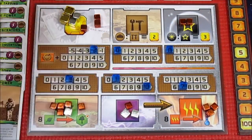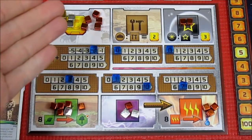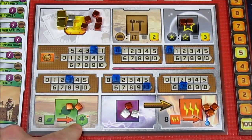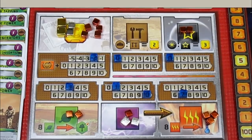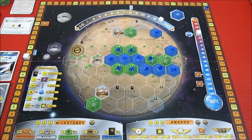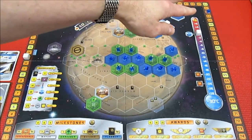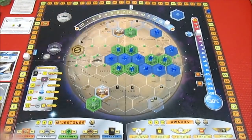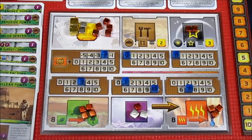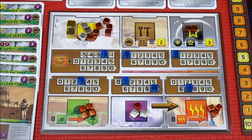Back to the production board — we get one plant and two mega credits. We now have 35 mega credits and a bunch of plants, which is part of my cunning plan. We spend eight plants to put out a greenery tile. Out comes the greenery and we place it right here. That gives us two plants, but also six mega credits since we placed it next to three water tiles, and increases our oxygen by one and terraform rating by one.